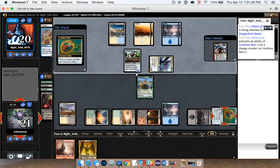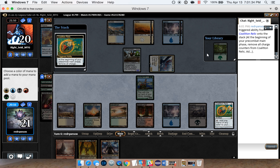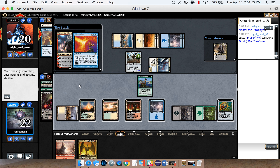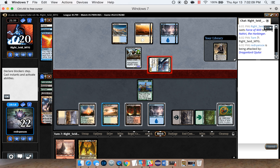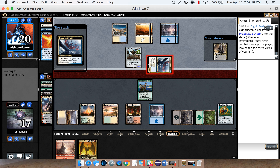I'm guessing Ojutai comes at Liliana — and yes, it attacks Liliana, Liliana dies. Hopefully the opponent taps out for something big. Doesn't happen, so our plays are a bit more interesting. We're definitely going to add a counter to Coalition Relic, play a land, and see what's on top of our library. I'm guessing the opponent has a counterspell, so I'm going to lead on Narset — if this resolves we're still in very good shape because we get to kill Dragon Lord. It gets Force of Willed — appropriate. We'll leave Courser back to block Hangerback and pass. If the opponent has enough counterspells this game that'll be a problem, but if not we should be able to get ahead with Nicol Bolas.